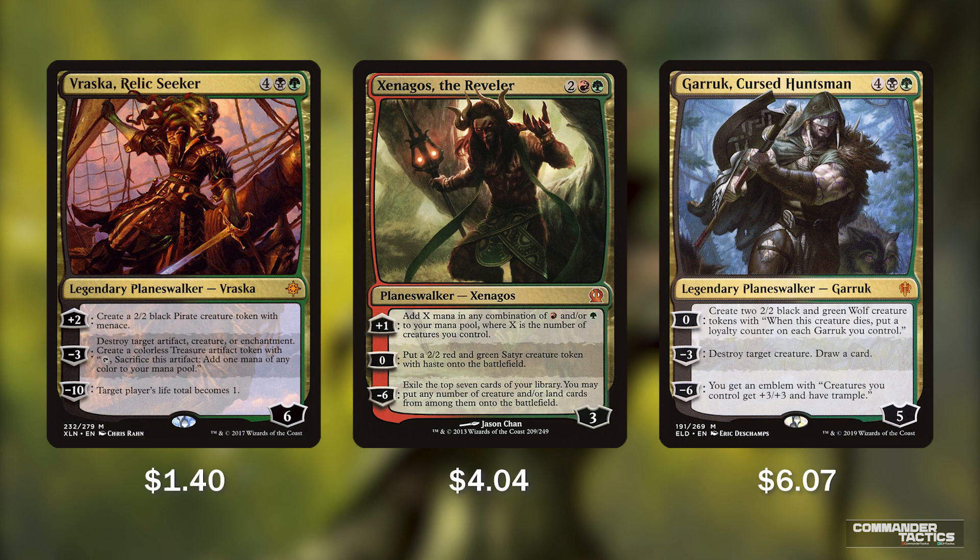And lastly, Garruk Cursed Huntsman straight out of Throne of Eldraine for 6 mana gives us a 5 loyalty planeswalker. For 0, we create two 2/2 black and green wolf tokens — whenever they die, we put a loyalty counter on each Garruk we control, so if we have 2 Garruks out, we double down. For minus 3, we destroy a target creature and draw a card. For minus 6, we get an emblem where creatures we control get +3/+3 and have trample.